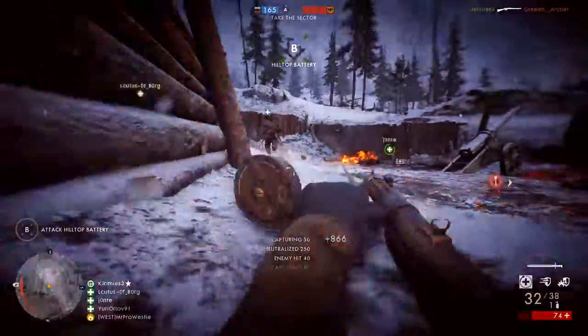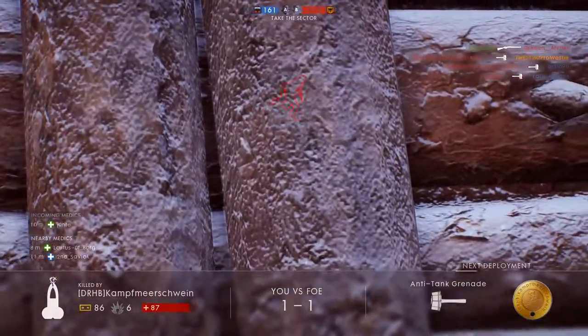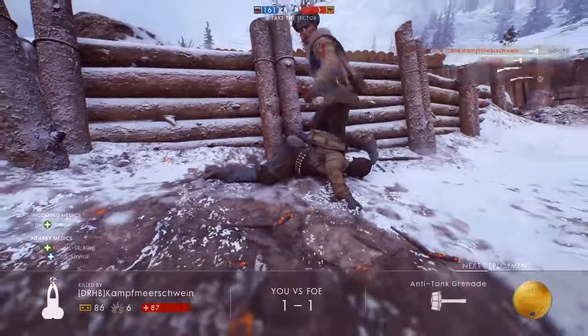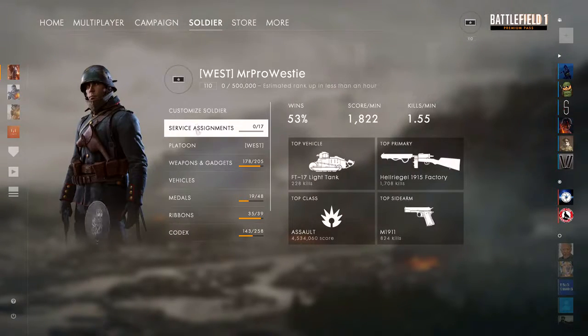I'm going to start with the service assignments, because they're brand new to the game and they will let you unlock new soldier specializations. To get to the service assignments menu, first go to the soldier menu, and you'll find it at the top of the list there.